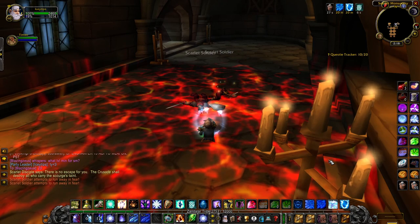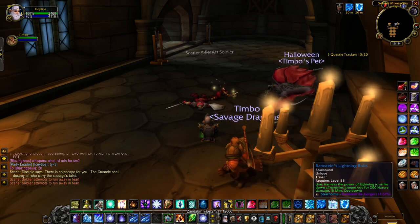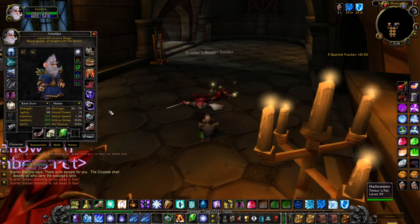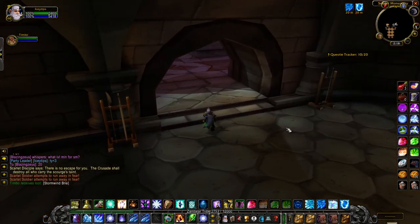Frost Nova and Flamestrike is what you will be doing with this run. You do need Limited Invulnerability Potions — without those you cannot do this run unless you do it in two pulls. This is also where Rammstein's Lightning Bolt and the Zandalarian Hero Charm come in as your clutch items. Let's do this.